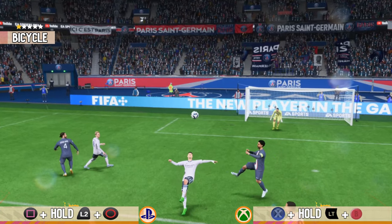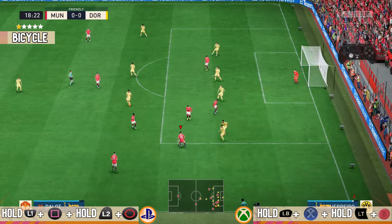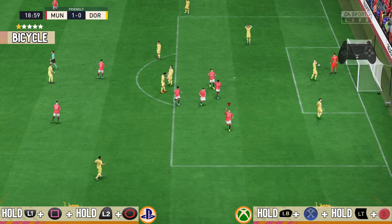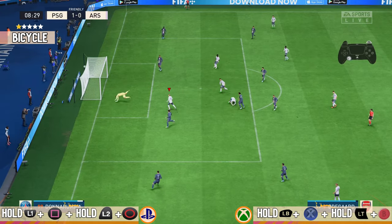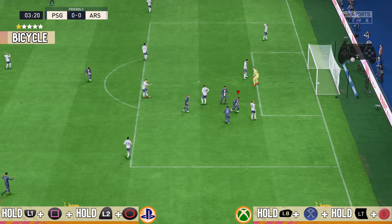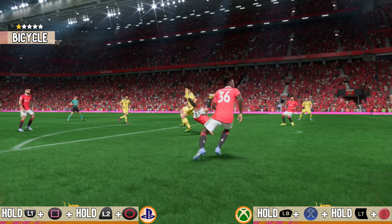The second method is the favorite for a bicycle kick. If you are doing it for an objective, I really recommend using this method. Before you cross, you should be holding L1 on PlayStation or LB on Xbox, and then cross the ball. When you wanna shoot, hold L2 and then shoot. When you hold the L1 button, your player will cross the ball high in the air, so your second player will have the time and the technique for a bicycle kick. This is the best method if you wanna score a bicycle kick, especially for an objective. Almost all the clips you are watching, I used this method.